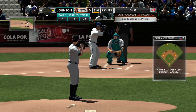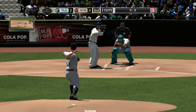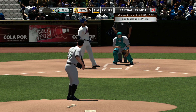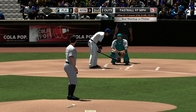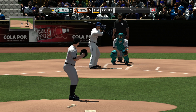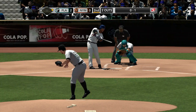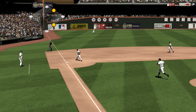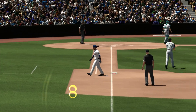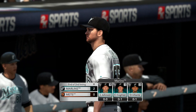Two outs and a man on first. First pitch fastball, 0-1. Just a .214 career batting average against Josh Johnson. Pitch on the way, drill towards third. He'll throw on to first, and that'll do it for this half inning. So they can't push any across here in this half of the inning. The Marlins still lead.